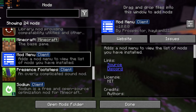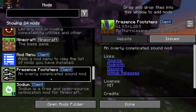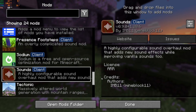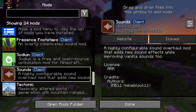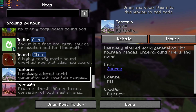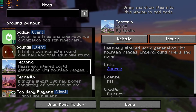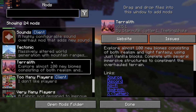Then we've got the Mod Menu, which is what I've got open here. Persistent Footsteps, basically overhauling all the sounds when you're walking on things — I'll go through that a bit later. Sodium for more optimization, and some of these mods need it to run. Sounds — it's just overhauling all the sounds, like when you're typing in chat or moving things in your inventory. Tectonic — honestly one of the best world generation mods out there. It makes huge mountains and things, it's just very interesting.